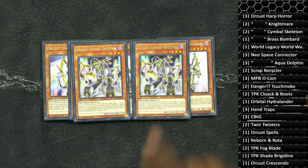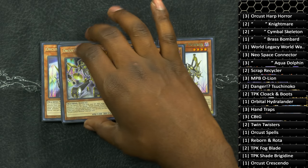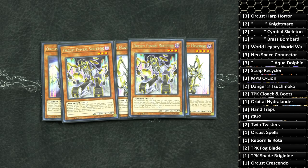Next is two copies of Orcust Symbol Skeleton. You can actually run three of these cards if you so wish. This card is really important because it allows you to special summon an Orcust monster to your side of the field. A lot of times summoning an Orcust monster to your side of the field can either extend your combos, but on your opponent's turn it provides disruption.